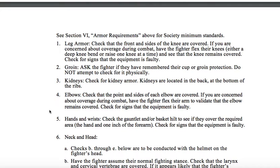3. Kidneys. Check for kidney armor. Kidneys are located in the back at the bottom of the ribs. 4. Elbows. Check that the point and sides of each elbow are covered. If you are concerned about coverage during combat, have the fighter flex their arm to validate that the elbow remains covered. Check for signs that the equipment is faulty. 5. Hands and Wrists. Check the gauntlet and/or basket hilt to see if they cover the required area: the hand and one inch of the forearm. Check for signs that the equipment is faulty.